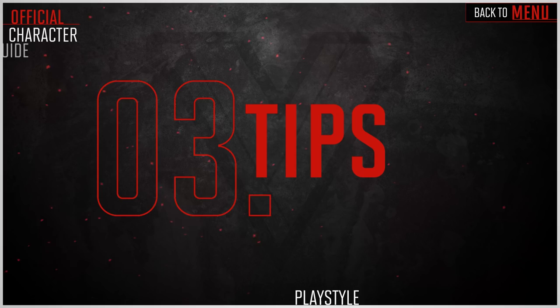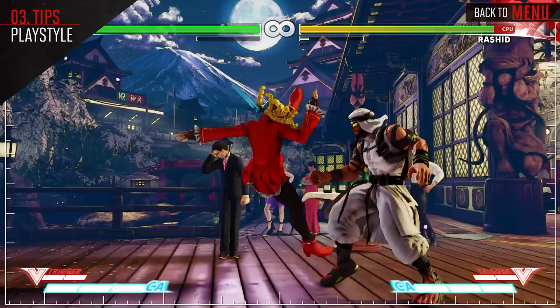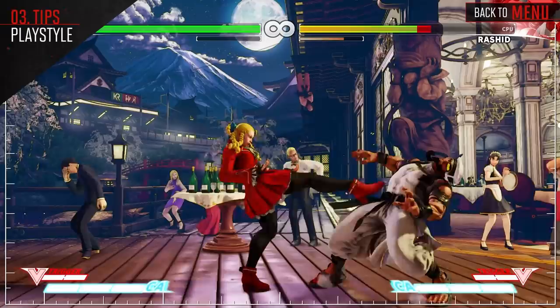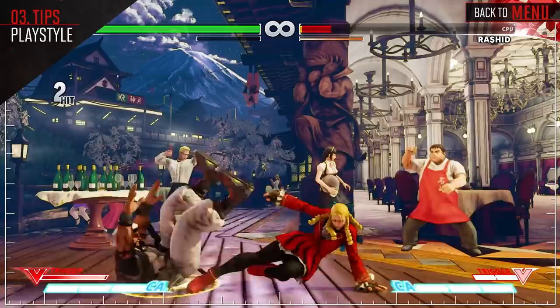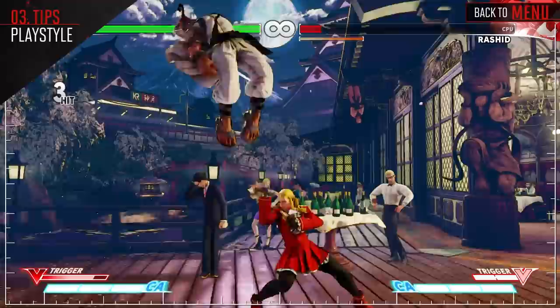Karin is a footsie character who can also be pretty offensive in the right hands. Her long-range attacks allow her to hold her own against a majority of the cast. Additionally, a lot of her attacks — such as her V-Skill — move her forward, allowing her a variety of ways to get in on the opponent. Once in, her fast but strong attacks, such as Standing and Crouching Medium Punch, allow both strong pressure and easy links for big combos.